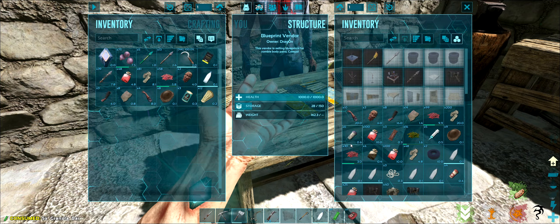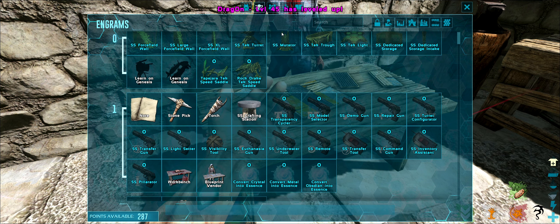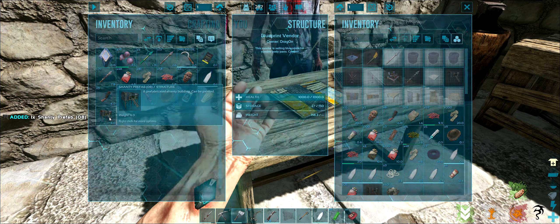Let me level up real quick — I want to go into weight because I'm trying to get my weight to 300. And here we go — one prefab shanty town, coming up. We're going to stick it over here.